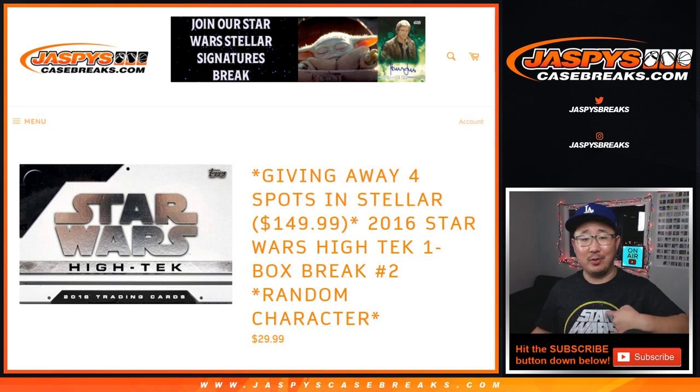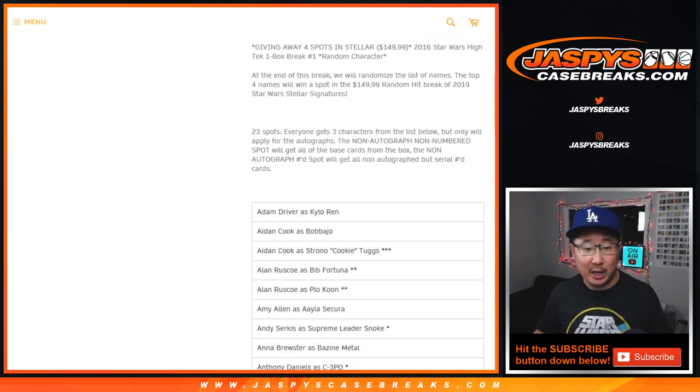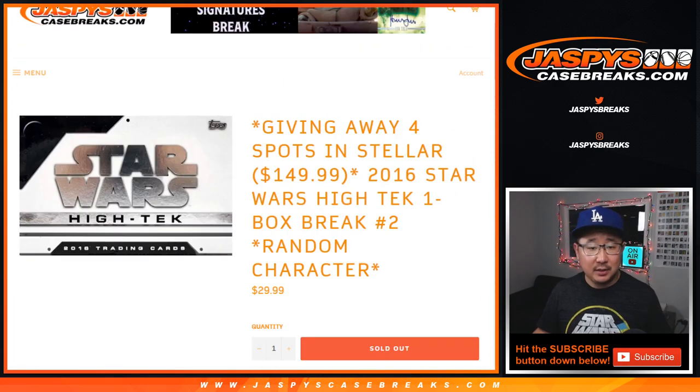I thought we were going to do it tonight, so we're going to buy a Star Wars shirt. But anyway, we're going to give away four spots which will go a long way to helping fill that break. We sold 23 spots. Everyone gets three characters from the list below, so we're going to triple up that list.